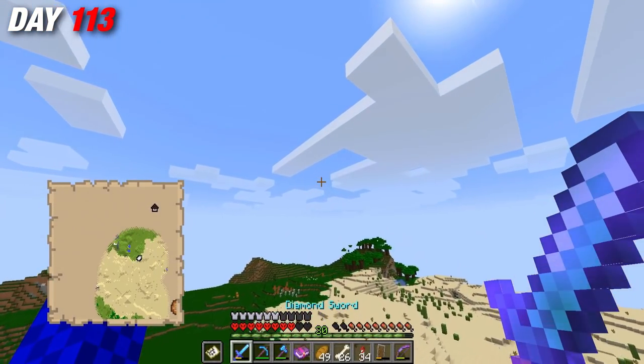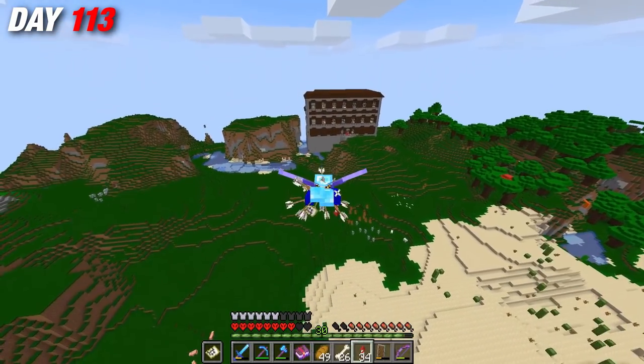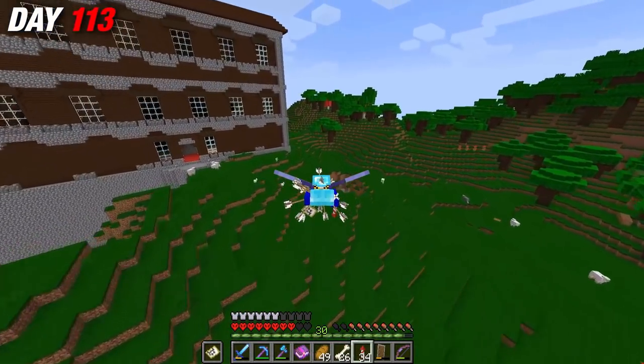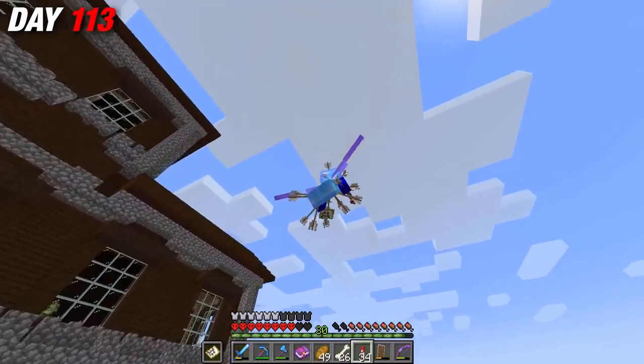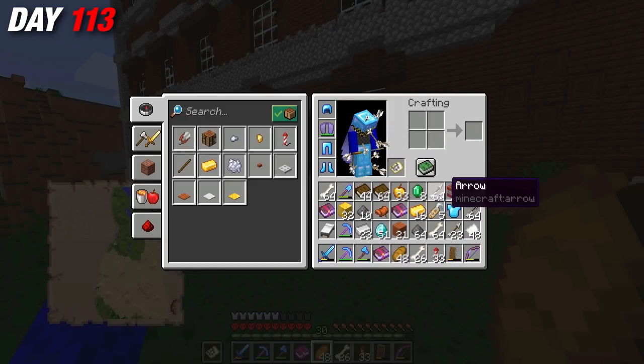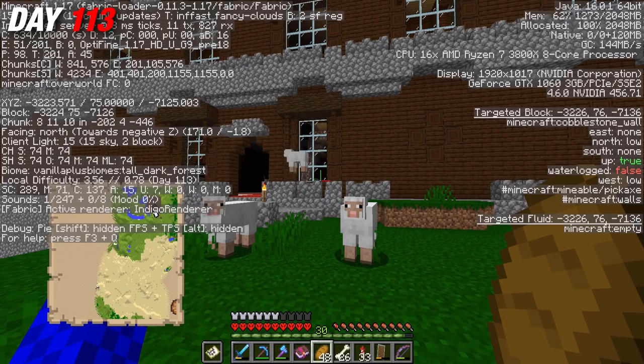But eventually, on day 113, I found the mansion I had been looking for. In all its glory, this colossal structure stood in a dark forest plains. But after looting three desert temples, I quickly realized I had no inventory room to gather anything from this place. So I took note of the coordinates and headed back home to clear my inventory.